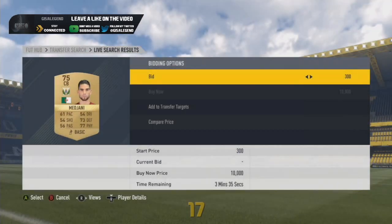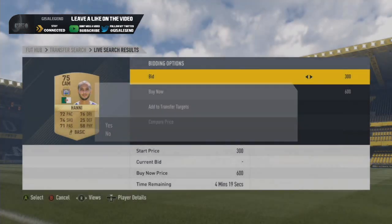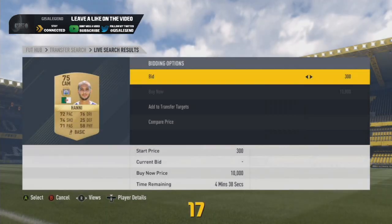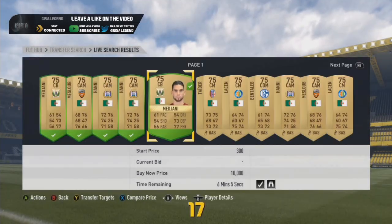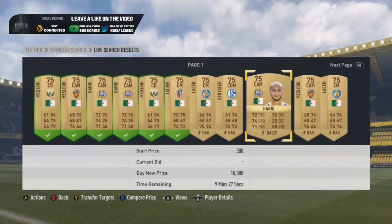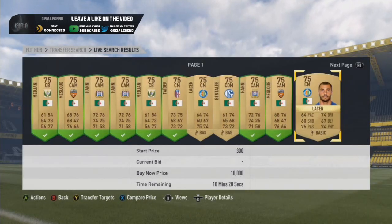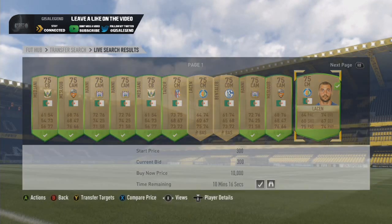Algeria have plenty of useful cards — Medjani, Mezlub, Bentaleb, Hani, Tydeer and Lesen. All of these guys, if you can get any of them for 300, you're laughing — they generally sell between 400–600 coins and they're easy profit. I've got quite a few of Lesen and Medjani.